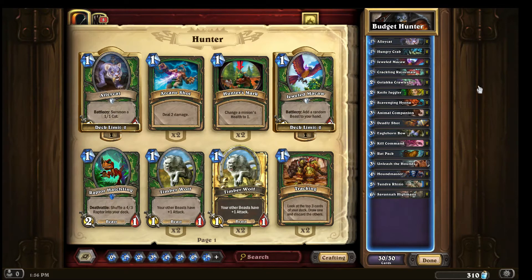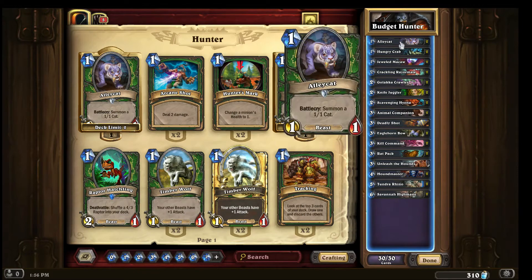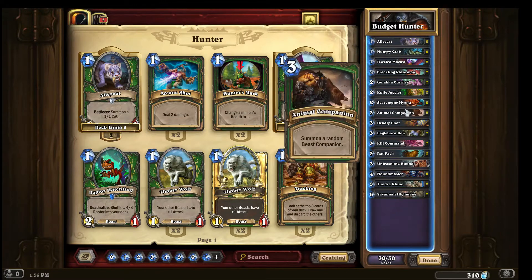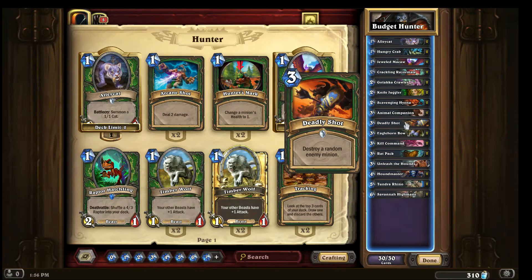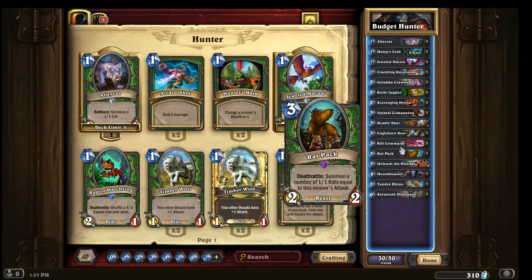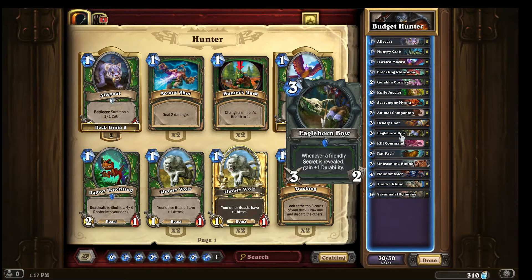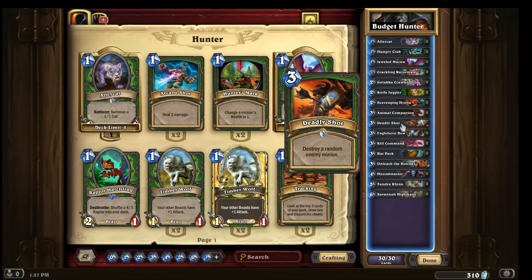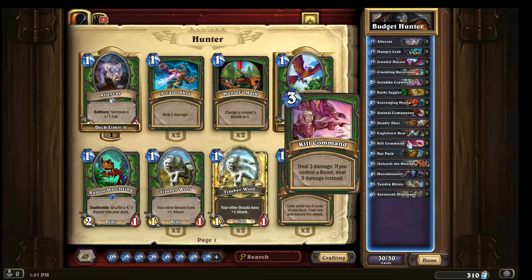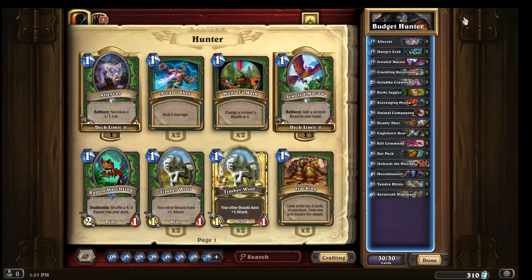I really like the deck because a lot of its synergies are beast-based. Going through the list, everything is pretty much labeled as a beast. The only non-beast cards are our houndmaster and some control cards like the Eagle Horn Bow, deadly shot, animal companion, and kill command. Kill command gives you the beast synergy — deal five damage instead.